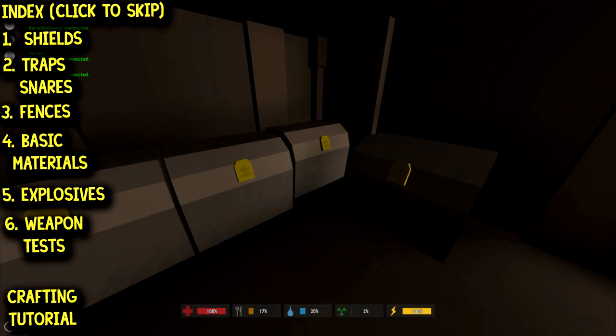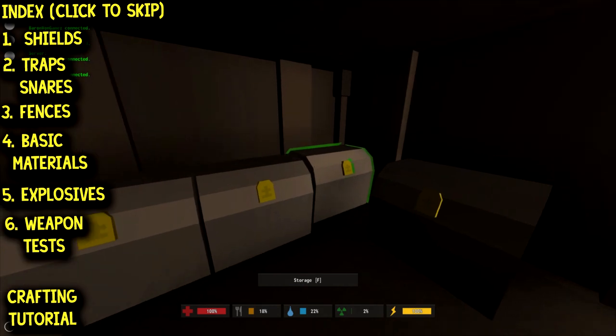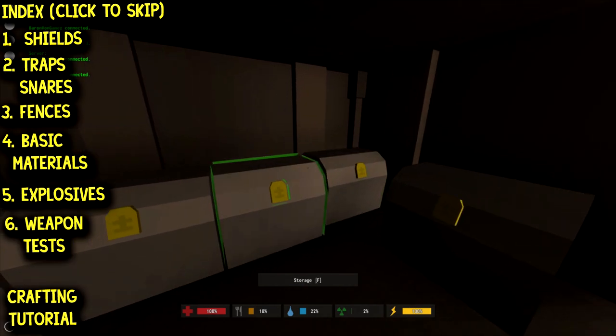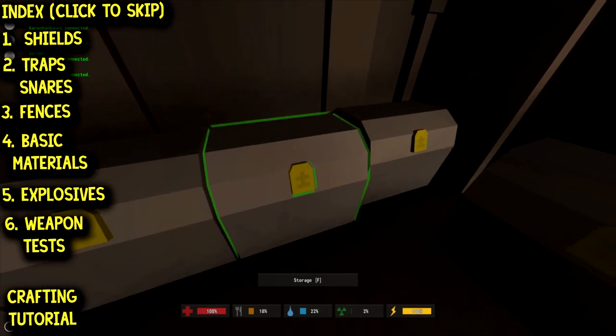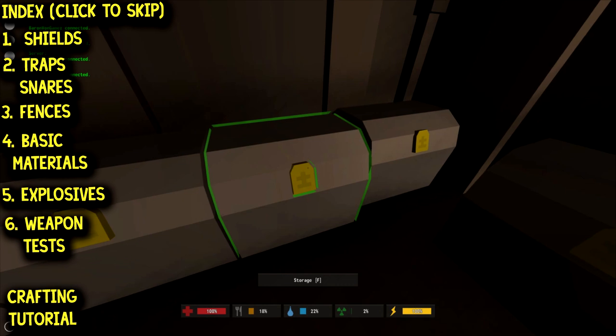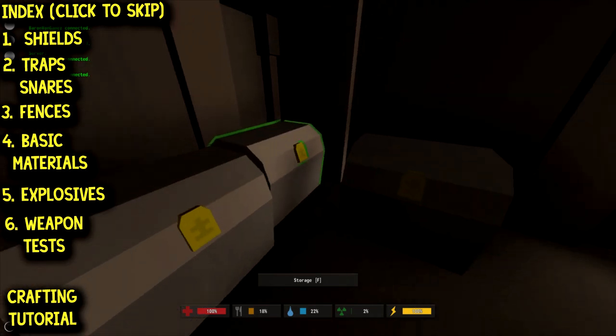Let's get into it, starting with the shields. We did cover shields and spike traps in our crafting tutorial — if you haven't seen that, check it out; the link will be on this page. If you have seen it, simply click an annotation to the left to skip to the next section. But here we go with the wooden shields.